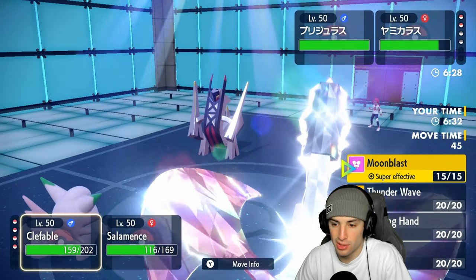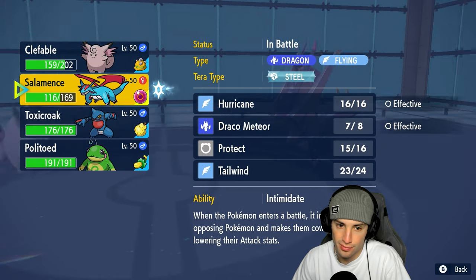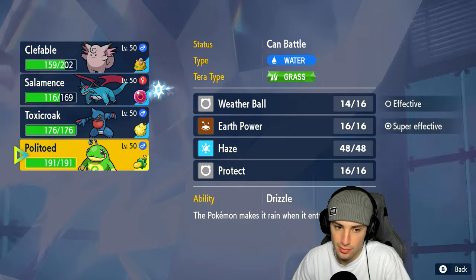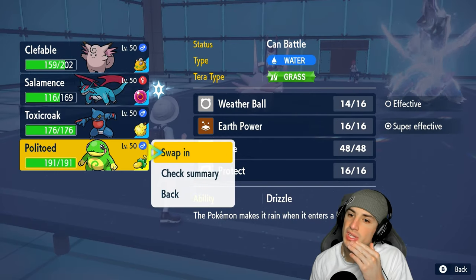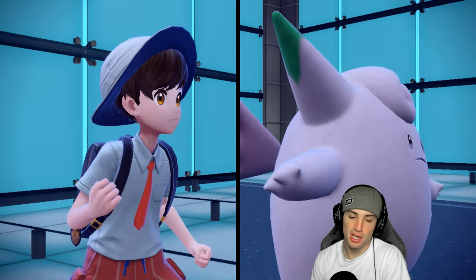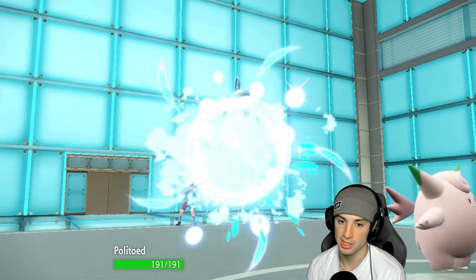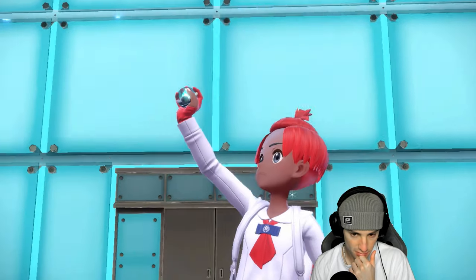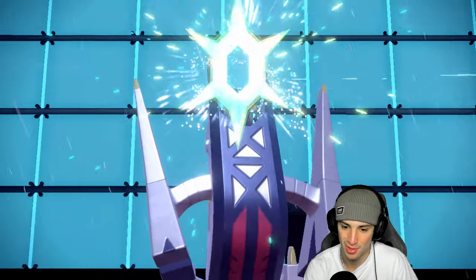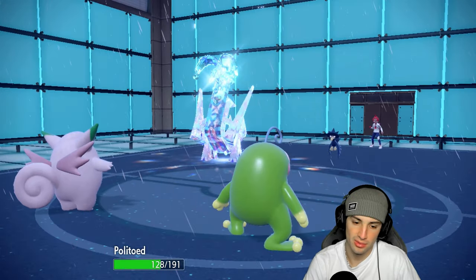Armarouge comes out — a scary customer. I want to deal with you last, so I'm going to hard swap into Politoed. My special attack is dropped right now, so I'd rather swap Salamence to get my stats back — a special attacker against Armarouge is really good. Rain starts, sun's gone. A Tera type pops out from Armarouge — Water type. That's okay, if they want to boost stats I can always Haze it away. Foul Play from Murkrow, we soak that no problem. Iron Defense — yeah, we're gonna have to Haze that.